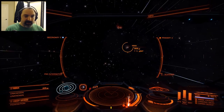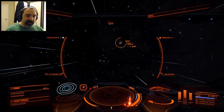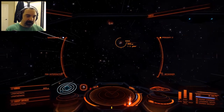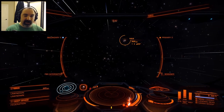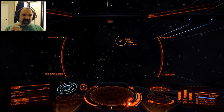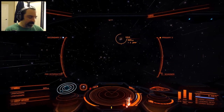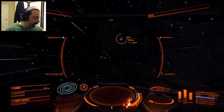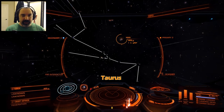The Pleiades is pretty close to the rather large constellation of Taurus the Bull. This V-star combination makes up the center or body of the bull, and the horns extend off to the left of the screen. This is a destination you can go to in Elite Dangerous - you can go and explore every single one of those stars, which is pretty awesome.